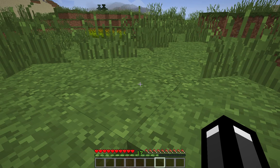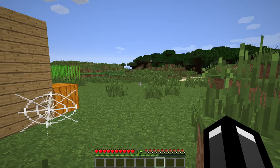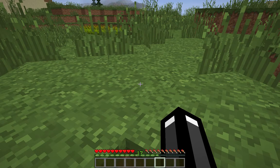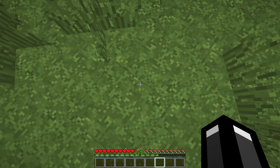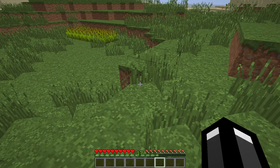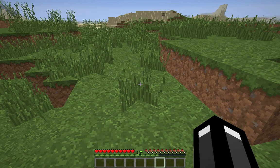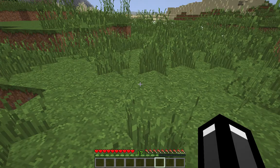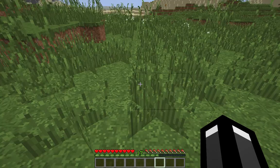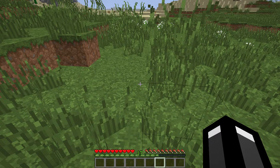I have a wheat farm, and there's a sugar cane farm over there, as you can see. And there's a patch of diamonds — there's like a ravine nearby, and if you go really far down there's actually a patch of diamonds. There's like five diamonds in that patch.